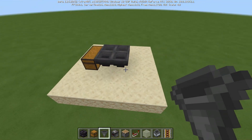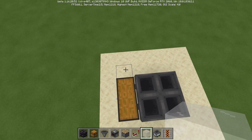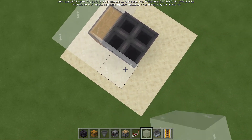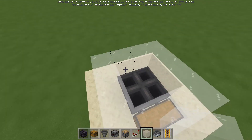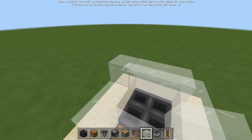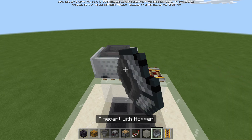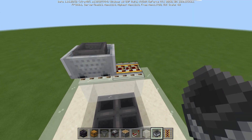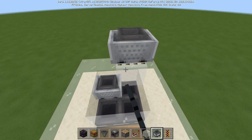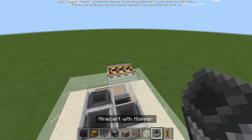Right here we got four hoppers leading into that double chest, and now we are just going to surround it with glass. Keep in mind it could be any block, but I do choose glass because I like to be able to see what's going on in there. Now that we've got that all surrounded, we can go ahead and start adding in our minecarts — these are hopper minecarts, by the way — by putting two temporary blocks right here. I do like to avoid the situation where they push each other away, so you just place, break, place, break, and do the same for the opposite side.